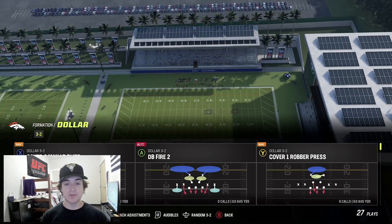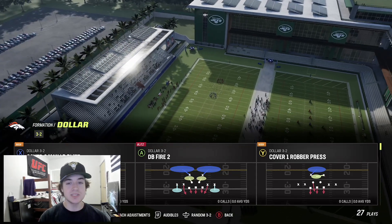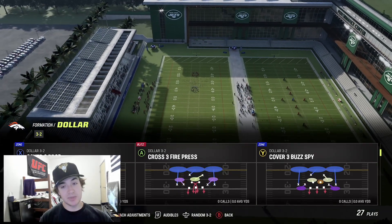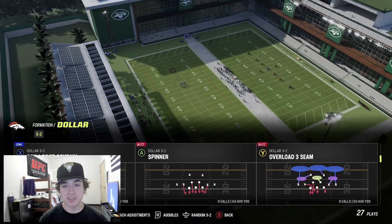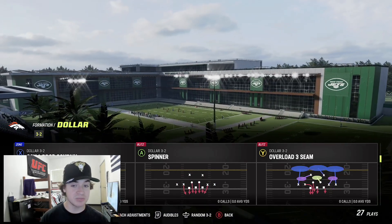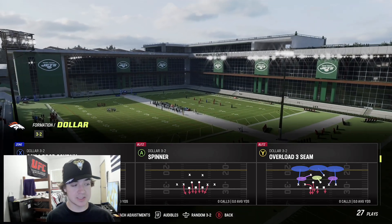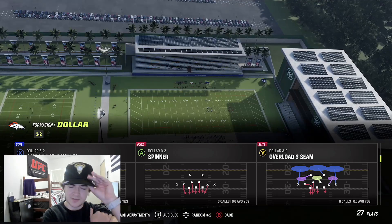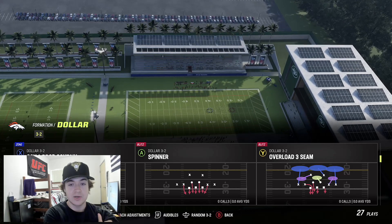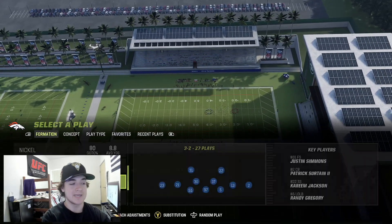What's up guys? Venom Fire here back with another video. Today we're going to be bringing you guys another defensive blitzing scheme. We're going to be talking about the spinner play in the dollar 3-2 formation. It's going to be in the Kansas City Chiefs defensive playbook. Overall, it is a really good play — a super good man blitz. It's something different for those who run 3-3 right now, a different type of blitz, and overall I think it is just a really diverse scheme that you can use in a lot of different ways.